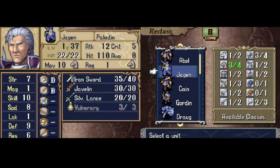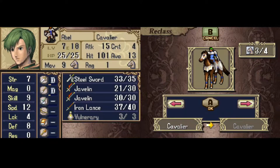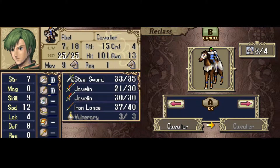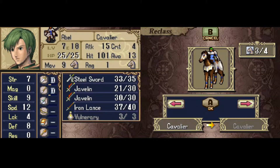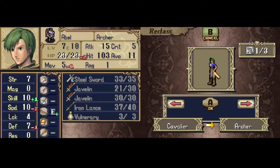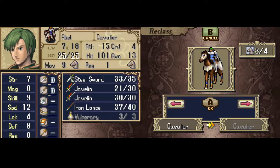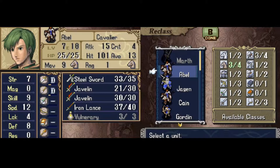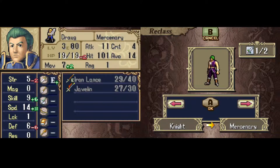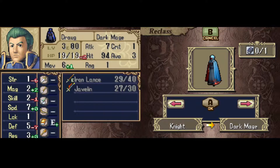The second restriction is that not just anyone can be any class. For men, there are two different class sets: Set A and Set B. If you start in a class in one set, you can only reclass to classes within that same set. A cavalier like Abel is a Set A class, which also includes Archer, Paladin, Mage, and Curate. Set B includes Knight, Mercenary, Fighter, Hunter, Pirate, and Dark Mage.